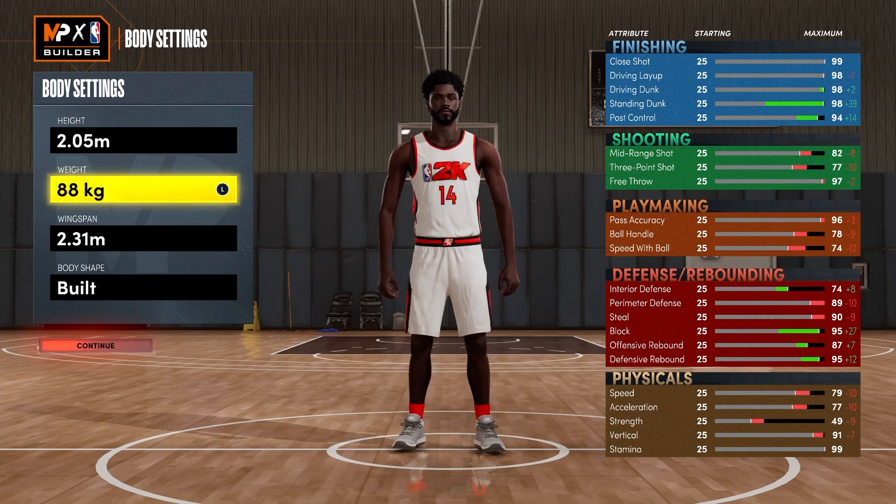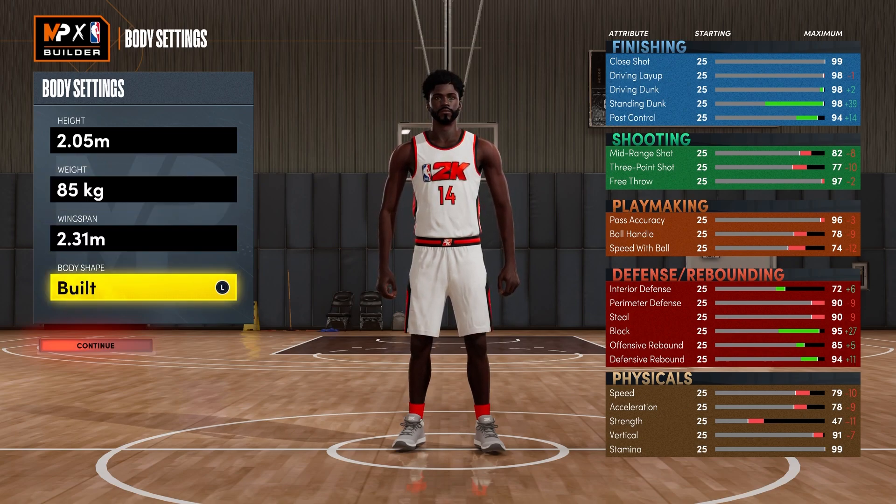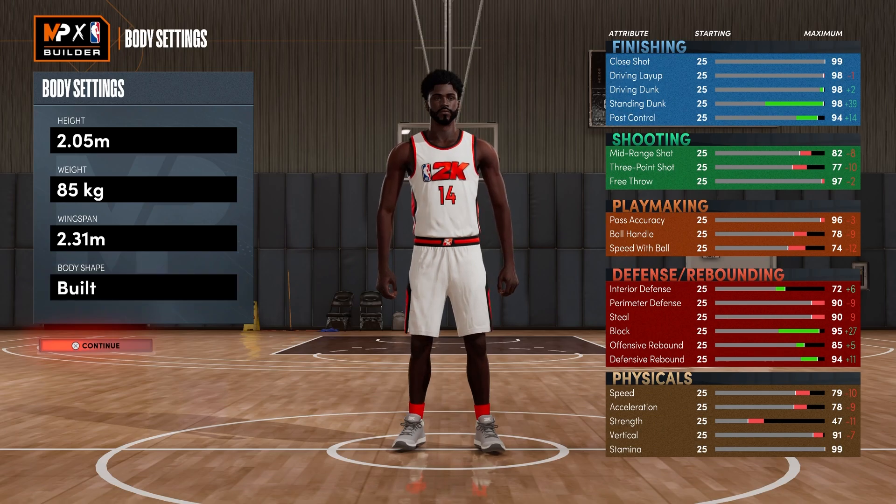If you want to mess with the weight, it's up to you. The max speed is 88 but you do lose one acceleration, so I decided to keep min weight on this — 85 kilograms. That max wingspan, you already know. That's the only way you can get it to the 90 steal. Keep it at max. Choose whatever body style you like. You can't get Burly anymore. It is what it is.